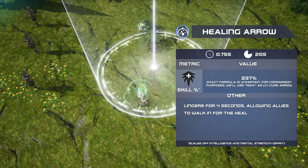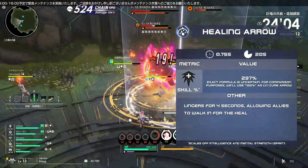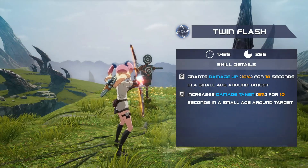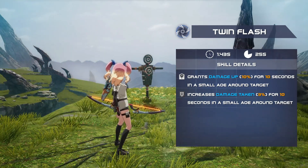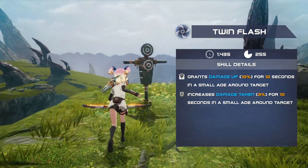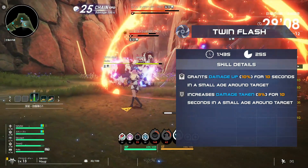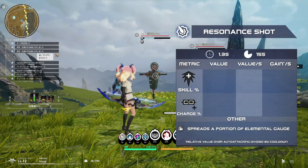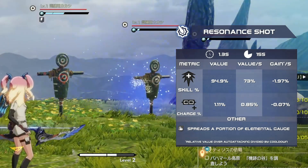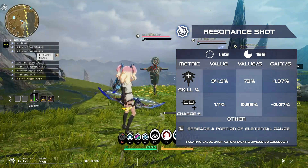Healing Arrow creates a small AoE that heals for much more than the base value of the class skill, and also lingers for a few seconds such that allies have time to pick up the heal. Twin Flash shoots an arrow that explodes in a small AoE and deals zero damage, but applies two effects: it increases damage taken by the target by roughly 3%, and buffs the damage dealt by allies in the vicinity by 10%. Both of these effects last for 10 seconds. Resonance spreads some of the elemental gauge on a target to nearby targets, capped at a small amount. Its main use case would be with multiple very tanky enemies to hit that elemental burst faster, though at early game values the usefulness is questionable.